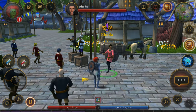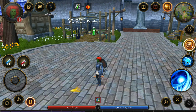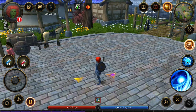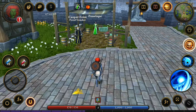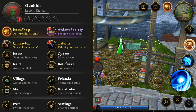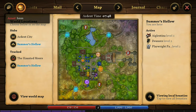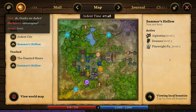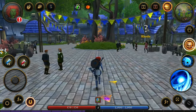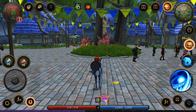There goes Rhoda — accept the quest. They give us more chests. We need one more to open a gold chest. Just give me the quest — accept. We need a quest tracker because I don't know what to do, but there's an arrow so I guess that'll work. Let's talk to the food vendor. Our active quest is 'Welcome to the Haunted Moors' — find and speak to Kregamas in the Haunted Moors. Let's open up our map and head to the Haunted Moor.